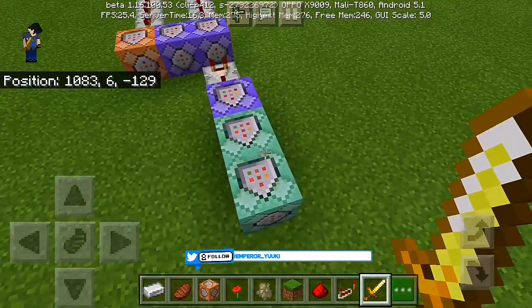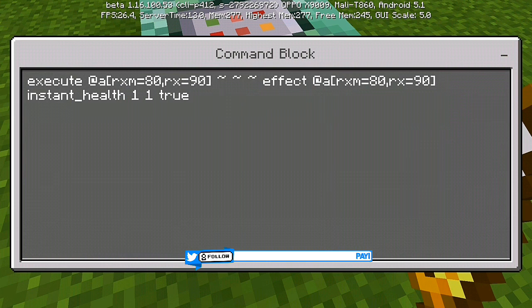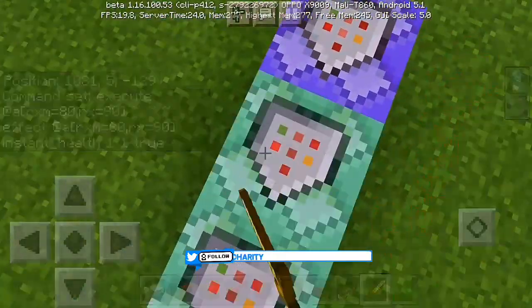For our first command block, set it to chain, conditional, and always active. The command is: execute at @e[rxm=80,rx=90] ~ ~ ~ effect @e[rxm=80,rx=90] ~ ~ ~ then close bracket, then stand health space 1 1 then 2. The second block is chain, unconditional, and always active.